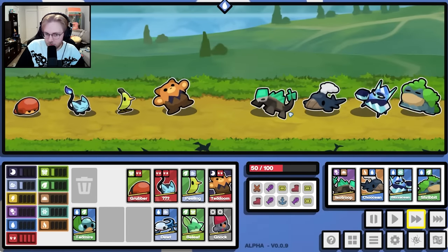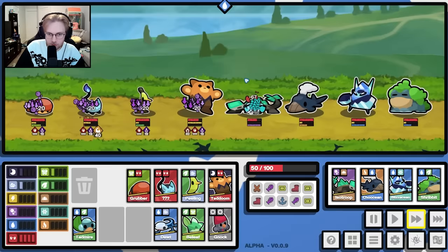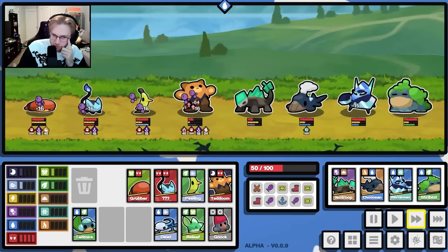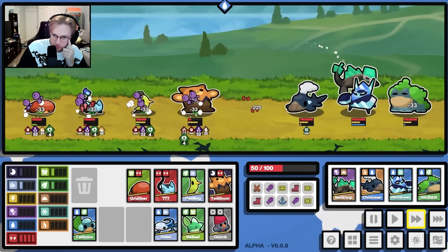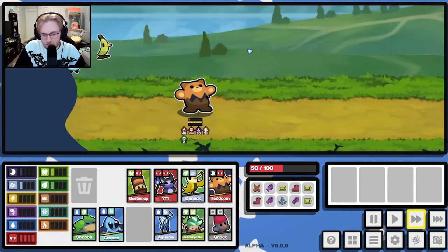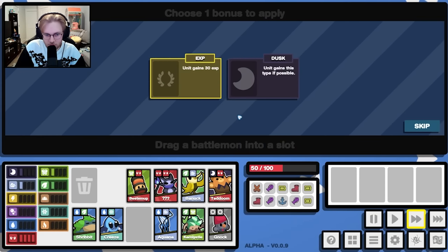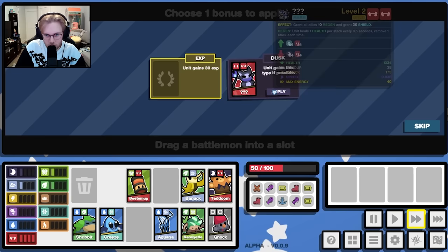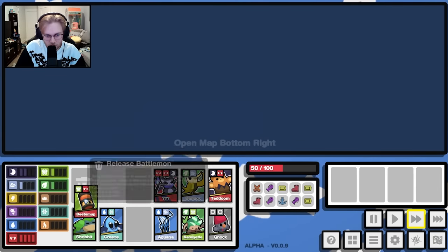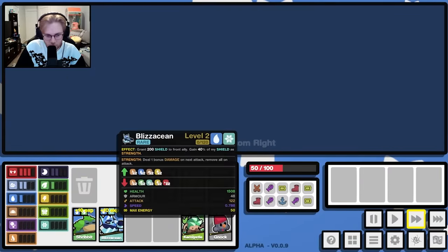I guess we'll go to this one. We'll build it... so now you have frail. You take 1,200 on your first hit if you get hit. Air, please. Well, we have to have air. Because I think you have to do 2 fighting, 2 air in order to get the final person.